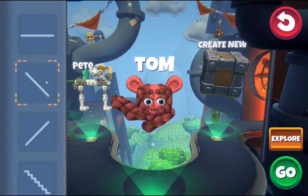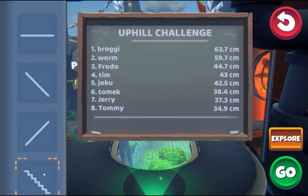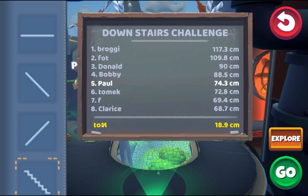In each unlocked challenge you compete against other players in the global leaderboard. Your selected creature is marked in yellow and your other creatures are in white.